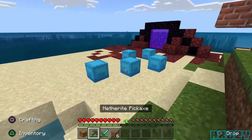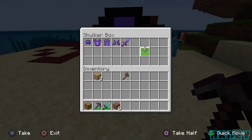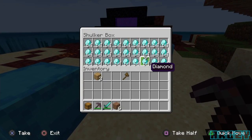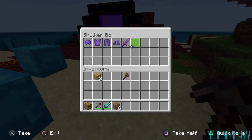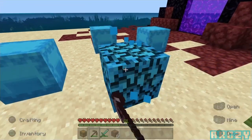From here you are going to need to get yourself a couple of items. I recommend using shulker boxes because that means you can dupe more items — you can carry more stuff in your inventory and that just helps out with this glitch a lot. For this you are going to need a chest, as you can see in my inventory, and six dirt blocks.